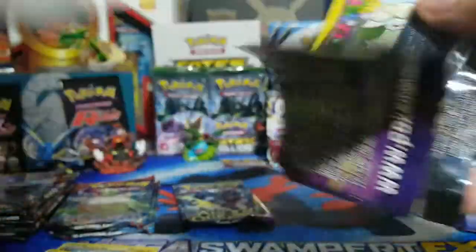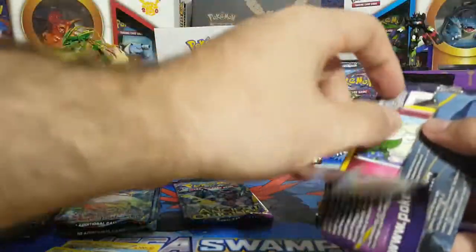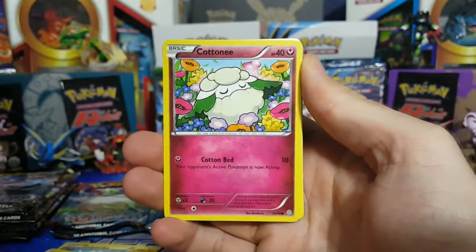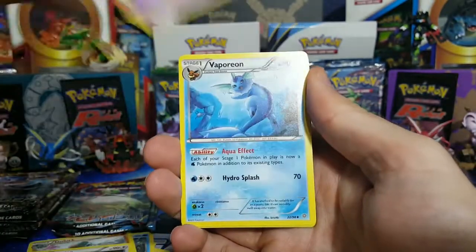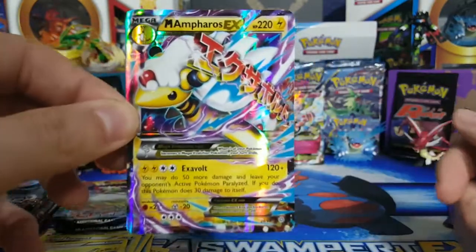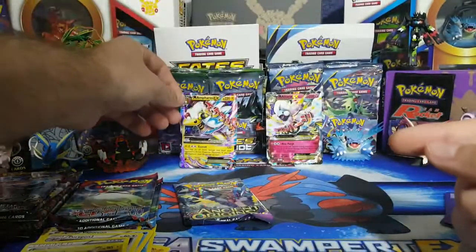Nothing holo or fancy foil. Alright, Ancient Origins — what do we want from this set? Hoopa for sure; I'd definitely take a Hoopa. I see something shining in here... can it be a Hoopa? I'll take a full art or even a regular Hoopa. Anyway: Cottonee, Persian, Baltoy, Vaporeon, Porygon-2, Paint Roller, Jolteon reverse — that's pretty sweet — and then a Mega Ampharos EX! Oh my gosh, that's two megas!